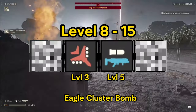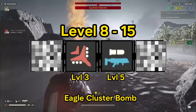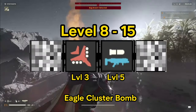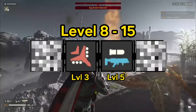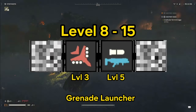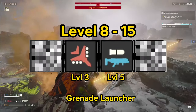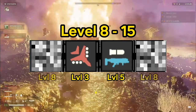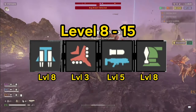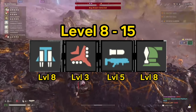I strongly recommend doing terminate broadcast missions as much as possible. The Eagle Cluster Bomb also gets you out of sticky situations as you move into medium and even hard missions. And the Grenade Launcher remains essential — as long as you're fighting bugs, there will be nests, and until you get the railgun it's your best back weapon. At level 8 you unlock the Jetpack and the Mortar Sentry, and you'll want to add both to your arsenal as soon as possible, swapping the Jetpack for the Orbital Gatling Barrage and the Mortar Sentry for the Gatling Sentry.